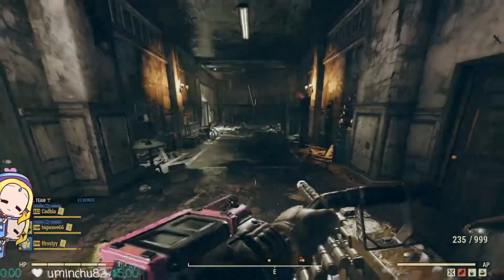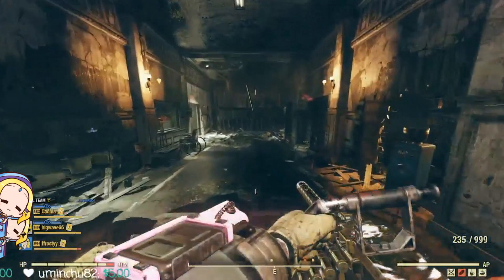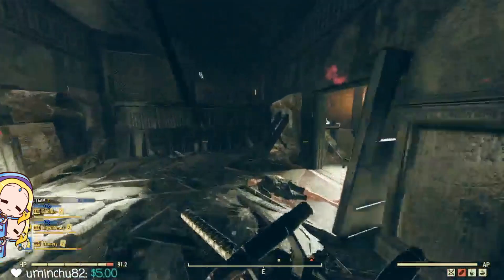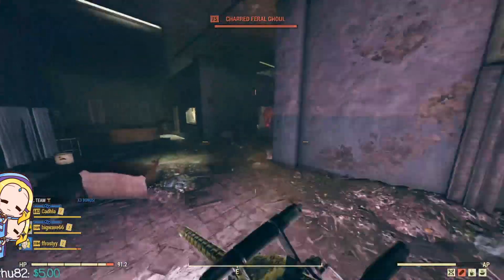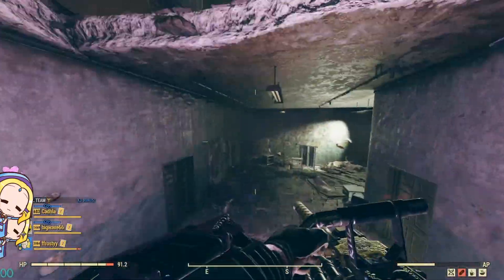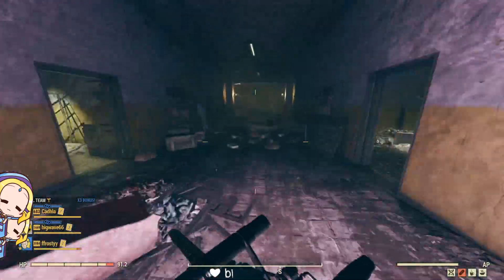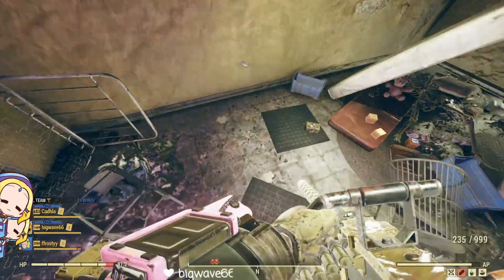Onto Fort Defiance, which is probably the next best place to find sugar bombs apart from Moss Town and Flatwoods. From the spawn point, turn right and run to the end. Once you reach the end, jump to the second story. Follow the path till you see some white curtains on the left. Go into the room and you will find a sugar bomb.